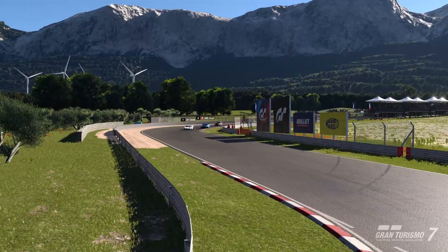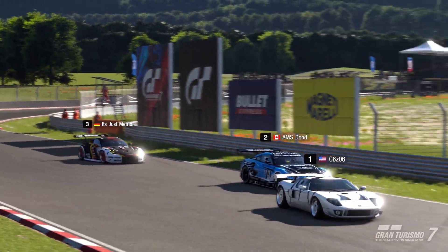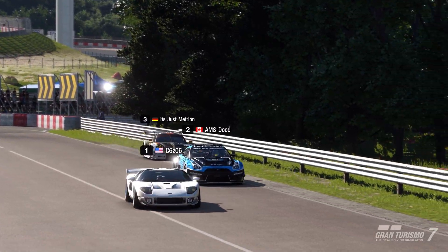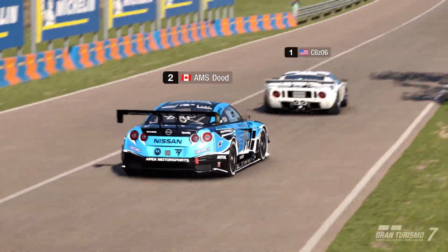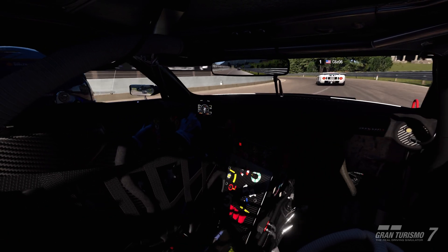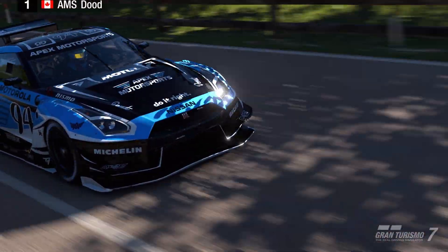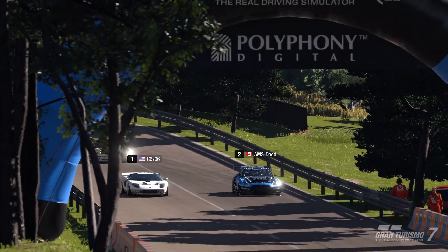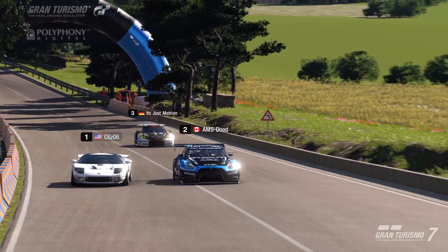Tracks that I recommend running this car at include Trial Mountain Circuit, which is actually where we're going to be testing today, and maybe something like Kyoto Driving Park Yamagiwa where you can keep the momentum up, as well as any other track that has a lot of high speed cornering and transitioning at high speed. That's where this car shines — it's definitely not a straight-line beast but I would consider it quite viable for a lot of those higher speed cornering tracks.